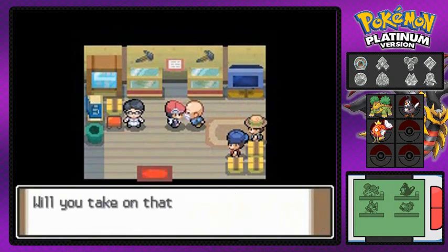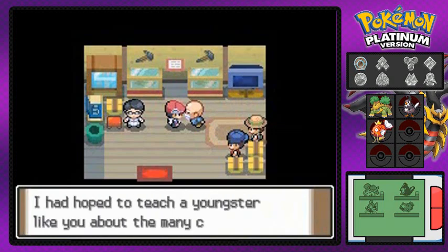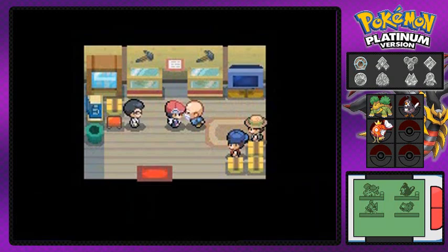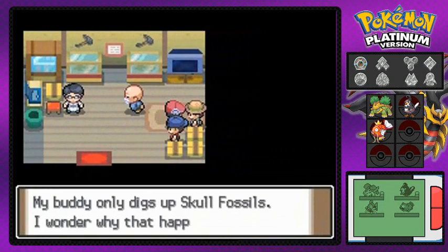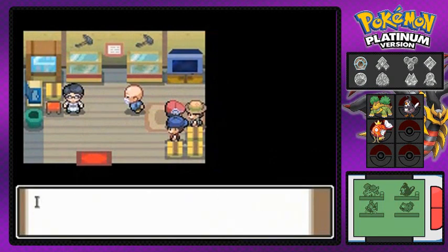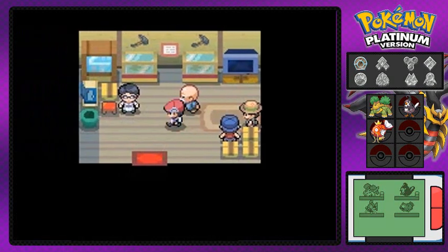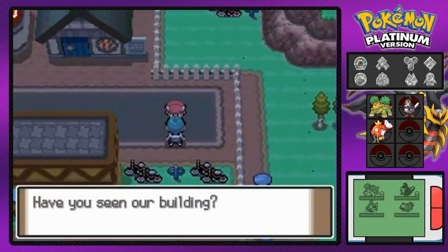Right now he's asking you to take the challenge, which we'll do a little bit later in our adventure. For now we're just exploring Eterna City. You can get the Explore Kit here to find fossils — I believe in Pokémon Platinum you can find both of the two main fossils.